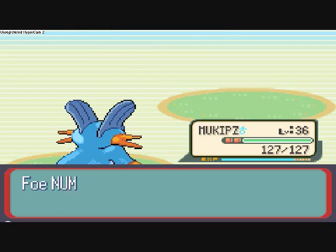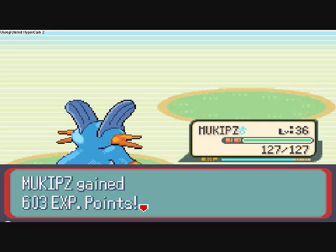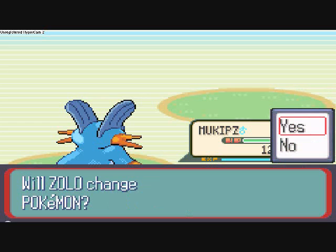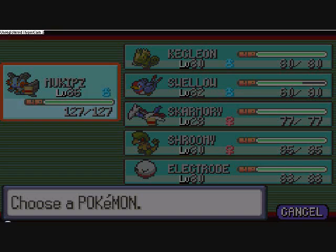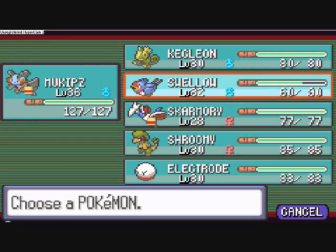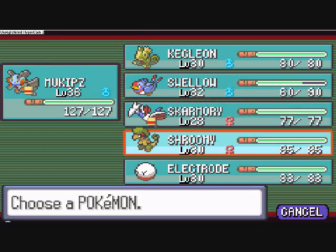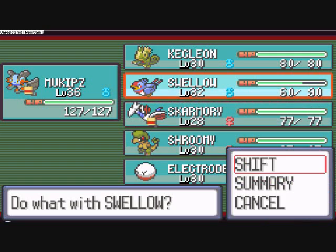Surf is the HM which lets me travel on the water — what I'll really be doing is riding on Swampert. There's a move later that we'll find that's kind of like Surf, it's called Dive, and we'll be able to travel under the water, which has always bothered me — like, are you even alive?